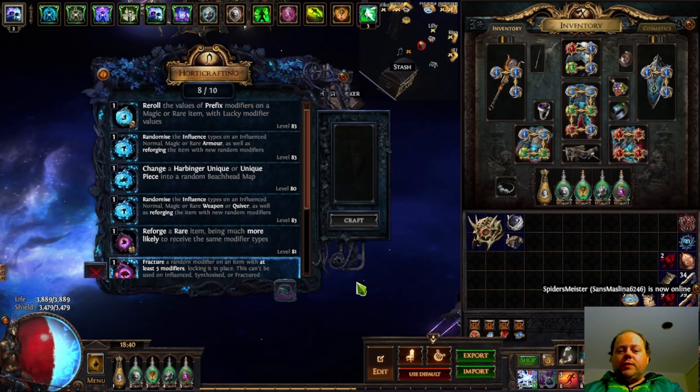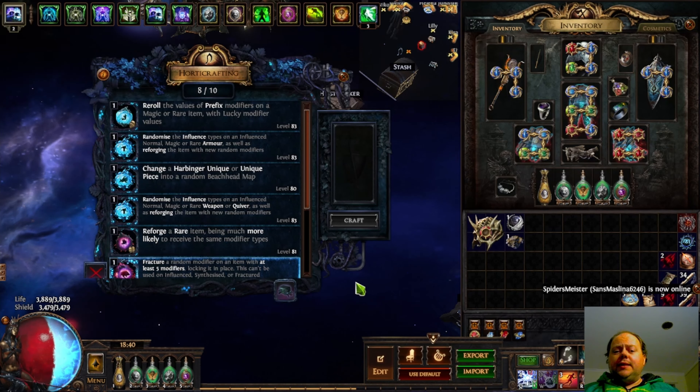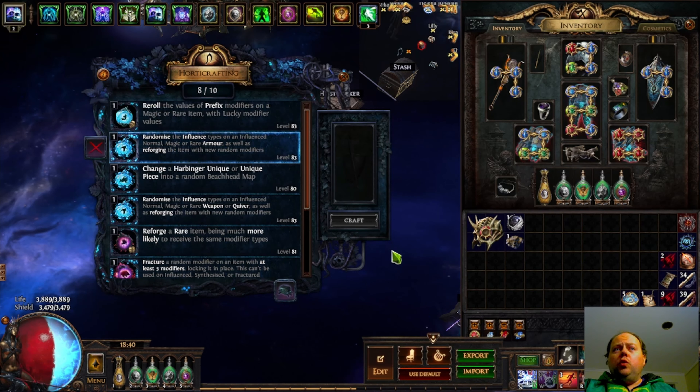Oh howdy y'all, grab yourself a drink, it is time for some Path of Exile discussion. This is episode 2 in a series where we are going to be looking at harvest crafts. We're not going to be looking at the super rare, super powerful ones that are expensive like fracture crafts or augment crafts in this series. Instead we're going to look at things you're likely to get yourself plenty of times throughout a league.